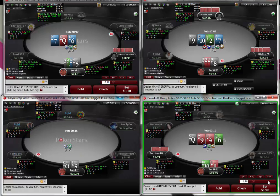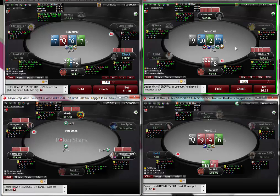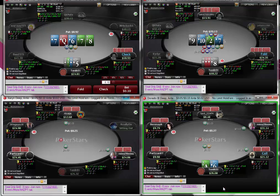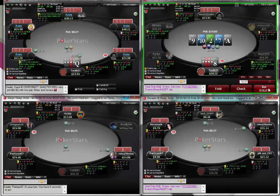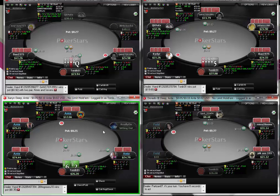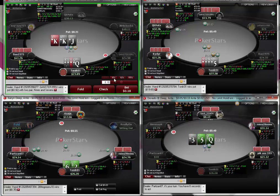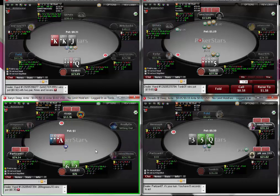He doesn't bet here, which leaves him with seven, so we're going to shove the river. On the top-right table we turn the nuts and we're betting obviously - he snaps us off - and it's a very nice river card so we can get it all in. We take down a nice pot on the Omaha table. This guy seems very active. We've got a pair and a royal flush draw and we're going to lead out. We'll peel the six-two suited getting good odds.